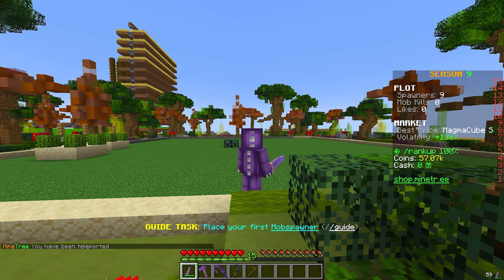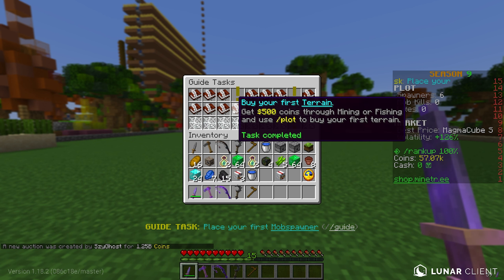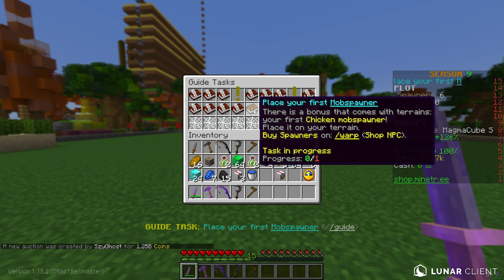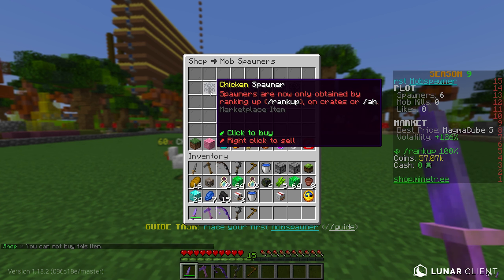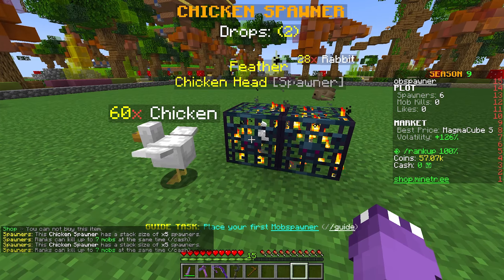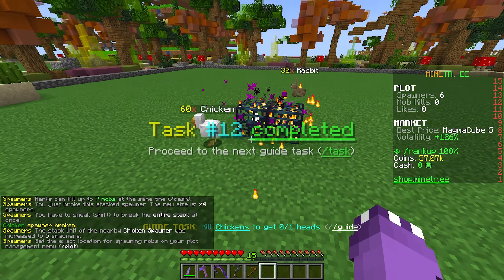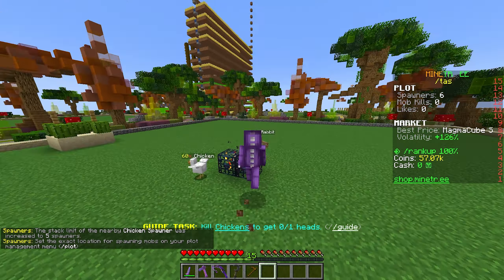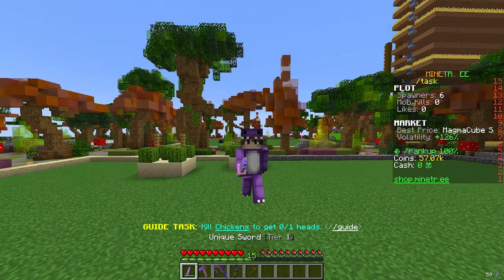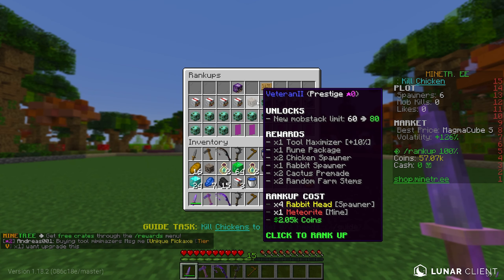Let me head back over to my plot because I want to rank up. I know in the last episode we didn't quite finish our task because we had an issue with the battle pass - that's all fixed now. It still says we need to place our first mob spawner, so I actually need to go ahead and buy myself a chicken spawner. Let me mine it - okay boom - and if I place it - okay boom - that does complete the task. So I gotta grind all these tasks to update my plot and task progress bar. To rank up we need four rabbit heads, access to the meteorite mine, and 2,000 coins - which we definitely have covered.